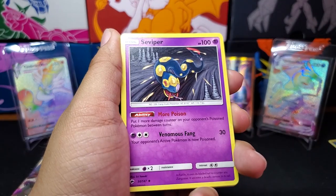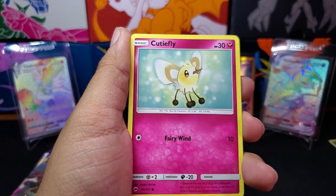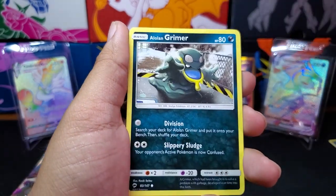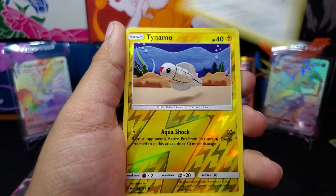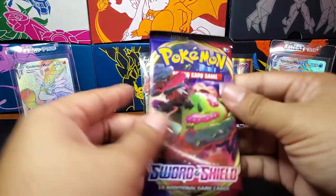We have Darkness Energy, Subviper, Rotom Dex, Escape Rope, Dewpider, Cutiefly, Riolu, Glowgrimer, Noibat, Dynamo, and a Meowstic. So no Charizard there.